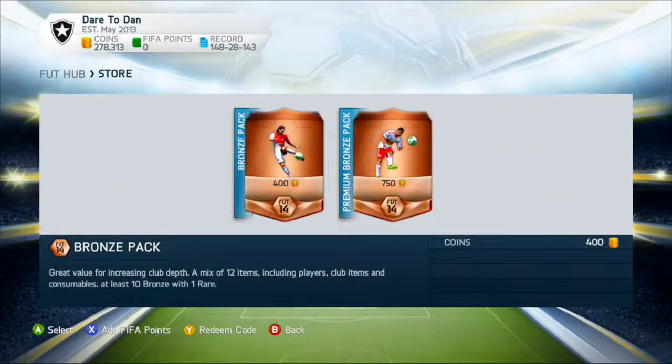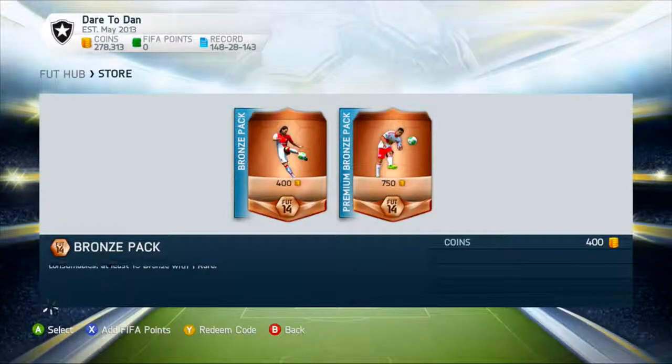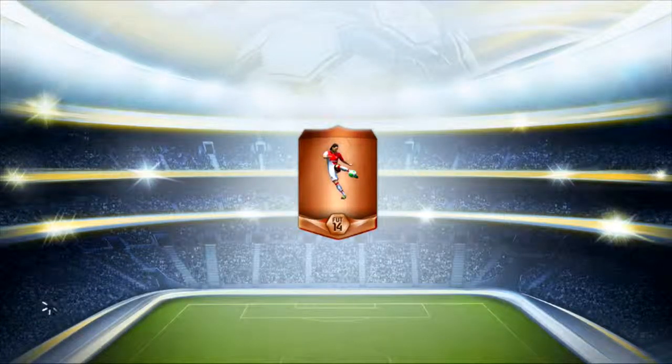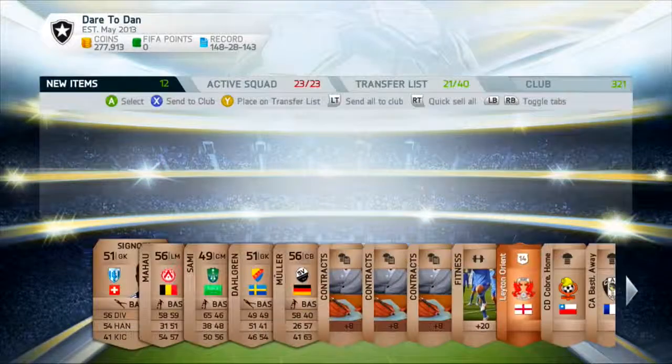You're gonna go to the store, go to bronze, then go to bronze packs. Make sure it's the 400-coin pack because it's easier to make more profit. You're gonna open up and see who you get — if we get a really good player I'll be happy, but the chances of that are pretty slim. And yeah, it was awful of course.